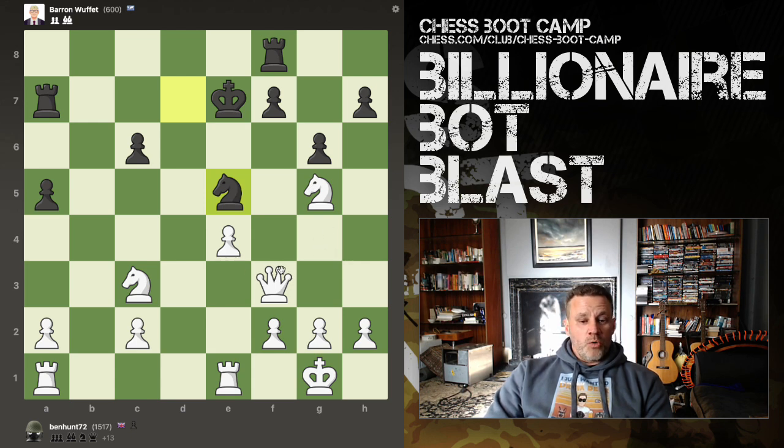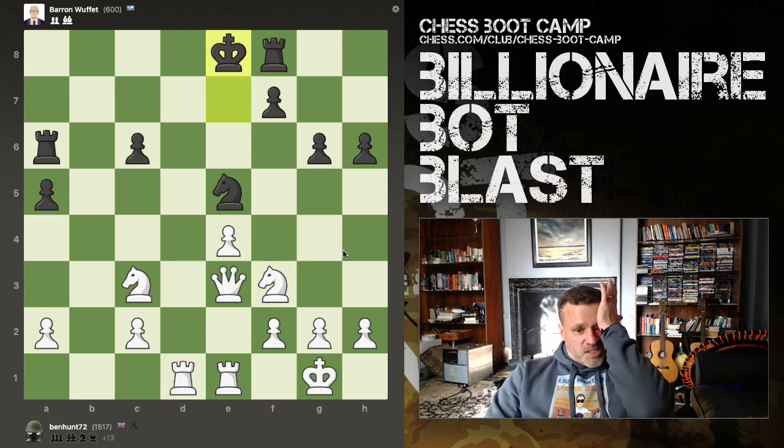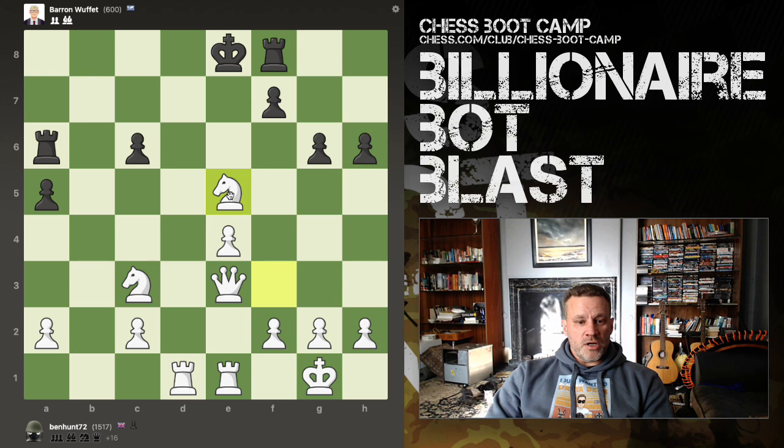He's decided to attack. I'm going to come here because it comes with a sneaky attack against that rook. He's woken up, Baron Wuffet apparently. Let's occupy this open file next to the king. Let's try and trade knights. Let's have a free knight.